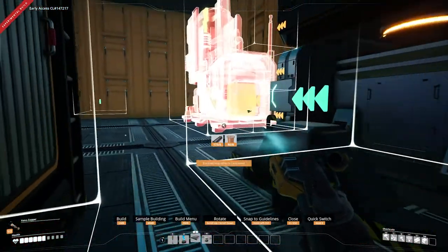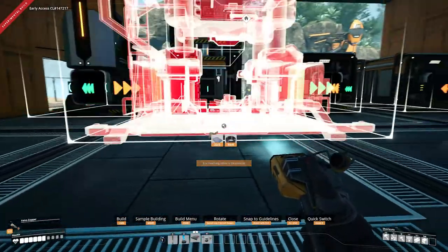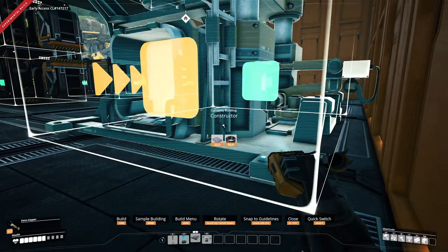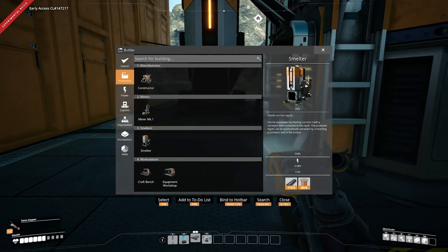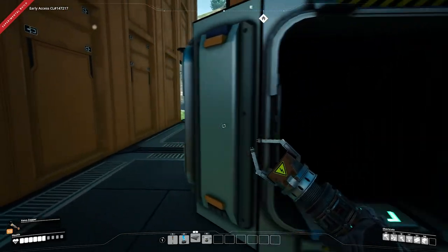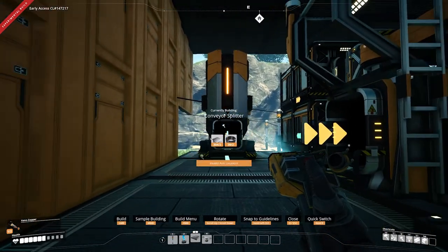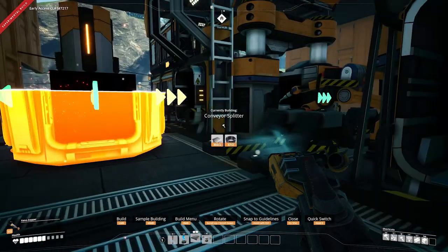We just need enough room to hook this up as it comes through the wall, and then enough room to put two constructors in here for creating iron rods. I need to make sure I've got enough space that the constructors don't hit the wall. I also realized my smelter wasn't quite lined up in the right spot, so I moved it over one notch so the splitter won't collide with the constructor.